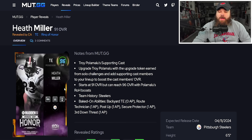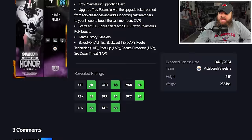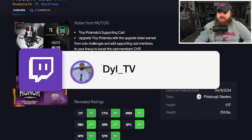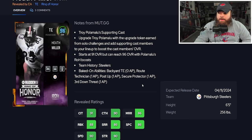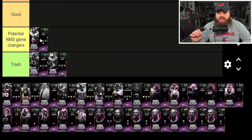Heath Miller — I'm not sure why this card exists, honestly. He has 90 speed, 6'5", 256 pounds, 88 run block. His baked-on abilities are Backyard Tight End for zero, Route Tech for one, Post Up, and Secure Protector. If you can't remove abilities he's pretty bad, but if you can run Backyard Tight End for zero at a cheap 91 overall, he's a potential no-money-spent game changer.